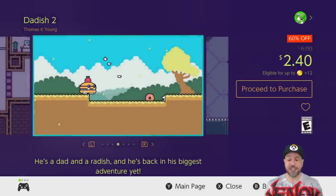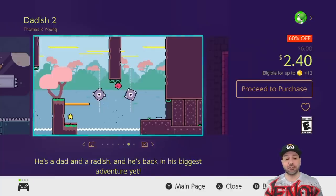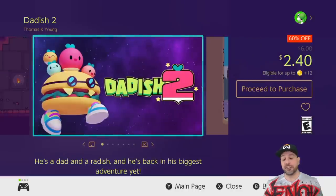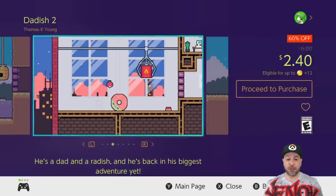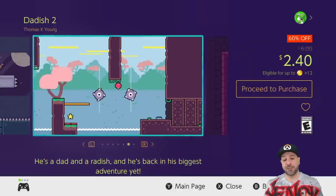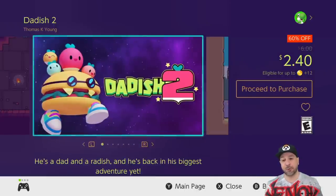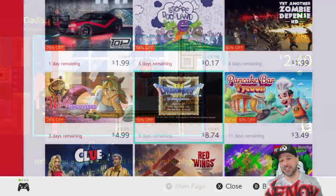The next game is finally one that's not from Square Enix and not from Cubic — that is Daddish, currently 60% off for $2.40. It's a very solid, very fun action puzzle platformer where you play as a humanoid radish that has to save his 50 kids across 50 varied stages. You have boss battles and some really comedic humor — each time Daddish finds one of his kids or faces off against a boss there's awesome breaking of the fourth wall. It's tons of fun as a laid-back puzzle platformer, and at 60% off for $2.40 it's amazing value.